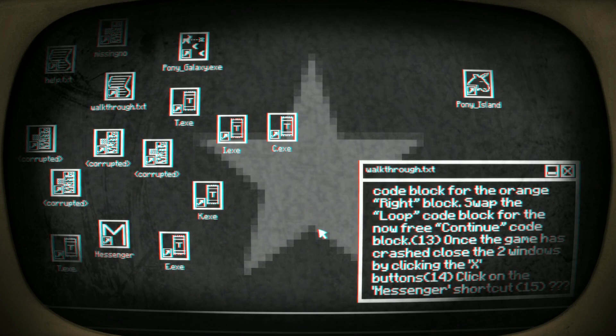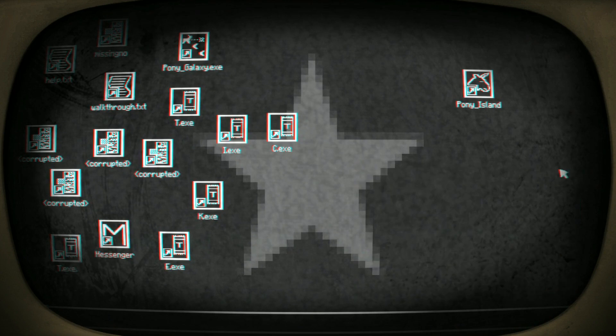'Swap the loop code block for the orange right block, swap the loop code block for the now-free continue code block. Once the game has crashed, close the two windows by clicking the X buttons, then click on the Messenger shortcut.' All right — what are these letters though? Okay, I'd better click on Messenger.